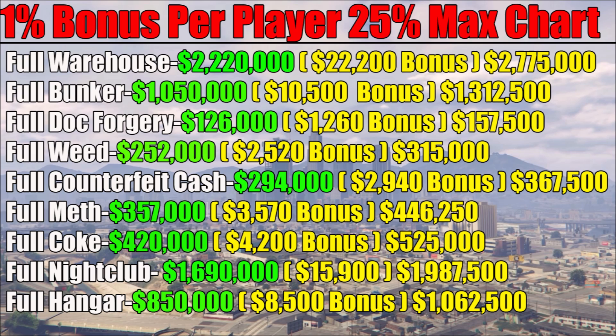Full document forgery sells for $126,000 — that's a $1,260 bonus per player — and you can make about a $30,000 bonus on that. As the business increases in value, the bonus also increases. For full weed, it sells for $252,000 — that's a $2,520 bonus per player — and you can make $315,000 back. Full counterfeit cash sells for $294,000 — that's a $2,940 bonus per player — and it sells for $367,500. Full meth sells for $357,000 — that's a $3,570 bonus per player — and it sells for $446,250, almost a $100,000 bonus. The cocaine business sells for $420,000 — that's a $4,200 bonus per player — and sells for a max of $525,000, which is a $105,000 bonus.